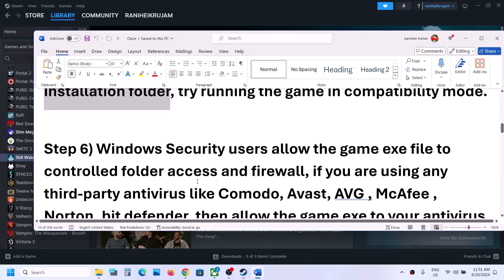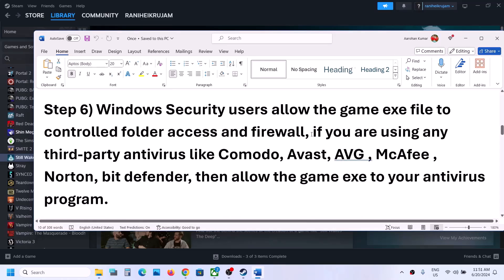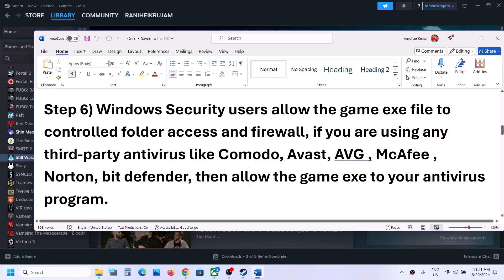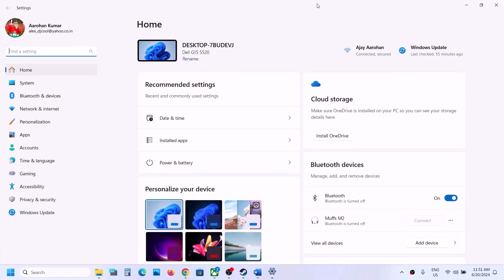The next step is for antivirus programs. If you are using any third-party antivirus like Avast, Norton, Bitdefender, McAfee, or whichever antivirus program you are using, make sure that you allow the game .exe file in your antivirus program.